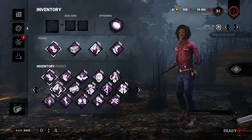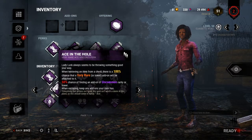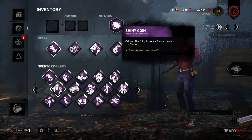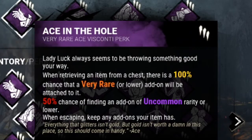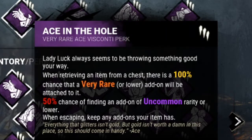Welcome back to a new video. Today we are going to play with a chest bolt build. We are using Ace in the Hole. When you open a chest, there's a 100% chance that you get a fairy rare or lower add-on, and a 50% chance of finding an item of uncommon rarity or lower.